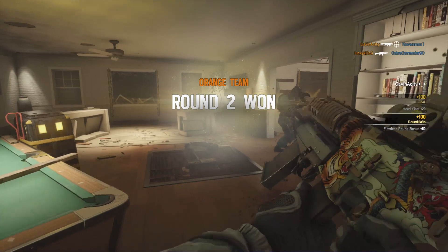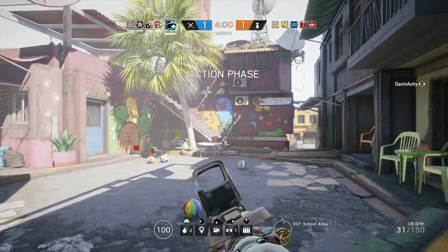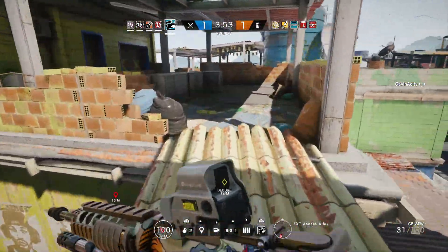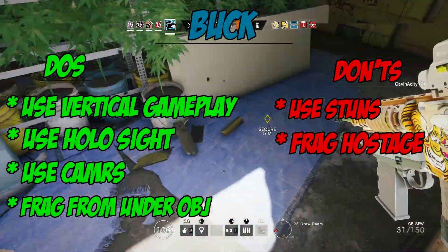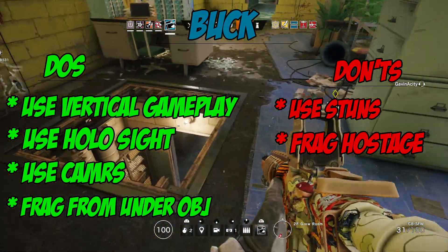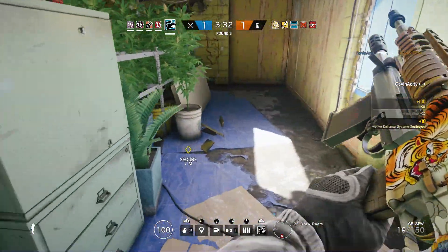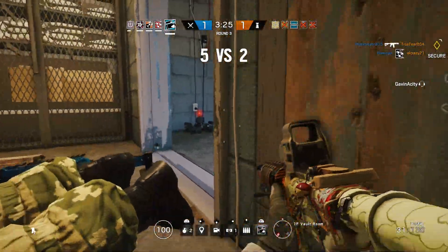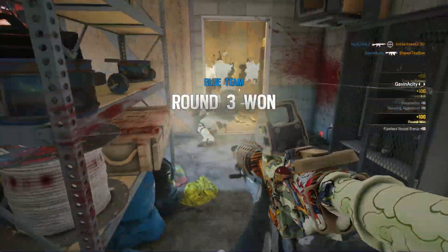That pretty much wraps up my tips and tricks for Buck and how to get good with him. He is a straightforward operator and it's hard to do wrong, but you can really make a difference between a good and an average Buck by using vertical gameplay and fragging from under or above the objective. To recap the do's: use vertical gameplay, use the holographic sight, use the camera, and frag from under the objective. The two main don'ts: don't use the stun grenades — Buck's job is to use frags — and don't frag the hostage. I hope you enjoyed this video; if you did, hit that like button. Leave a comment below if there are other operators you'd like to see in this series, and if you're new, don't be afraid to hit subscribe. You guys have a good one.